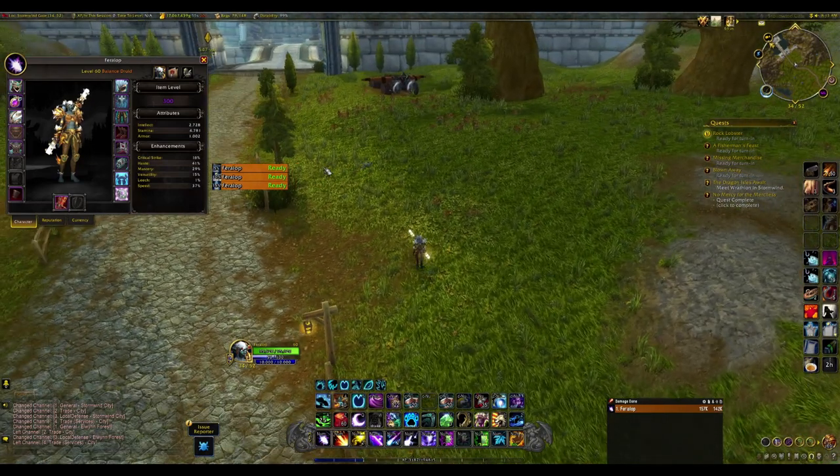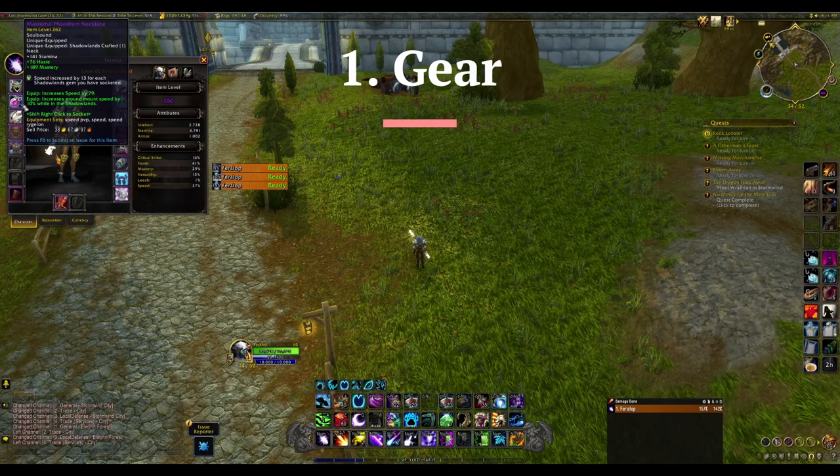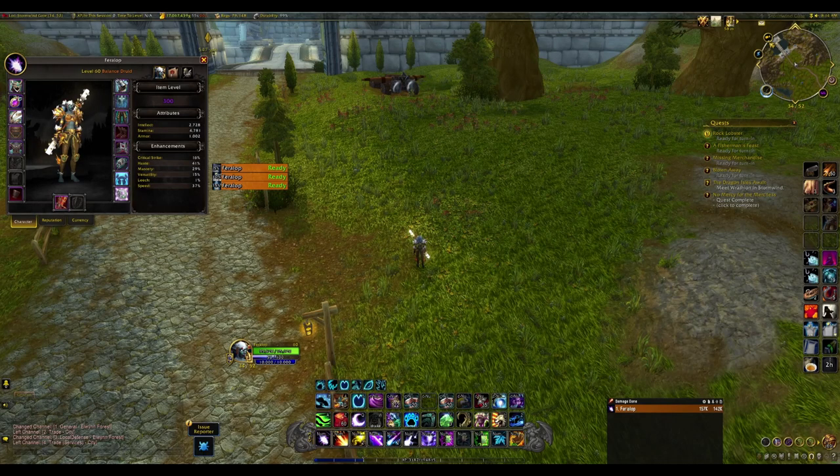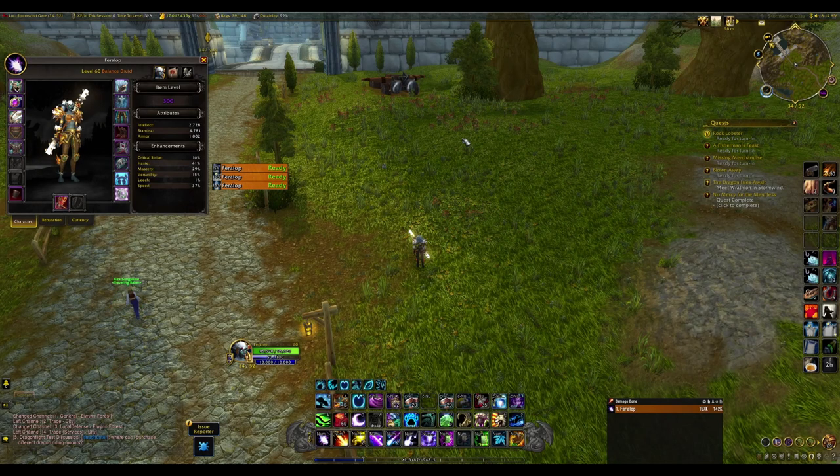In terms of gear, this is the character I'll be leveling first and you can see I have a ton of speed. Speed is very nice for leveling, especially early on when mobs are weak if you're geared. The easiest thing I bought on all my characters is this 262 crafted item — if you craft it as a ring or neck it has a socket for your Shadowlands speed gem, plus it comes with a lot of speed and is high budget for its item level. You could create an entire set of speed crafted items, but I'd actually advise against that because speed caps off.